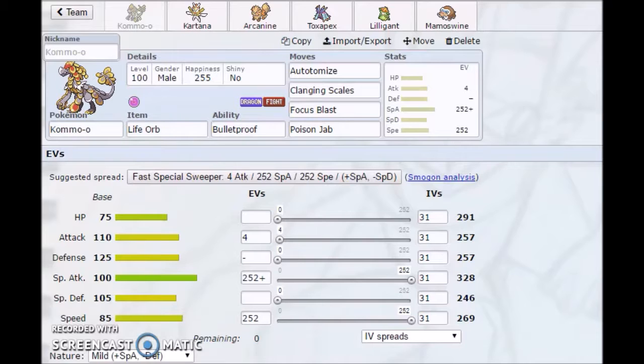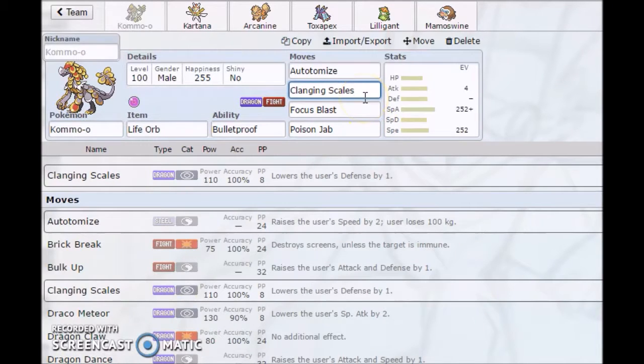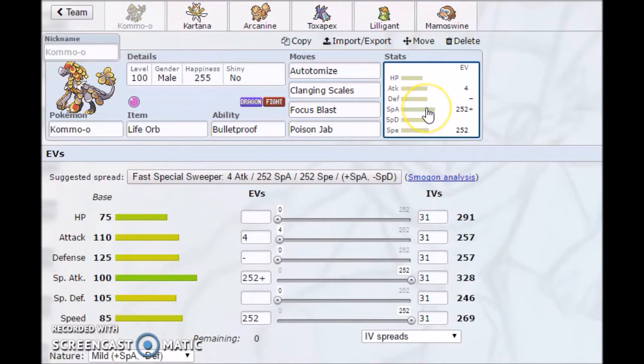Clanging Scales is its special Dragon-type move. The other option is Draco Meteor, but I really don't want Kommo-o to lower its Special Attack. Clanging Scales is a base 110 Dragon-type move that's accurate, unlike Draco Meteor, and it lowers your Defense - which isn't that bad since Kommo-o will be outspeeding a lot of stuff after Autotomize, so it'll probably take priority moves decently even at minus one Defense.